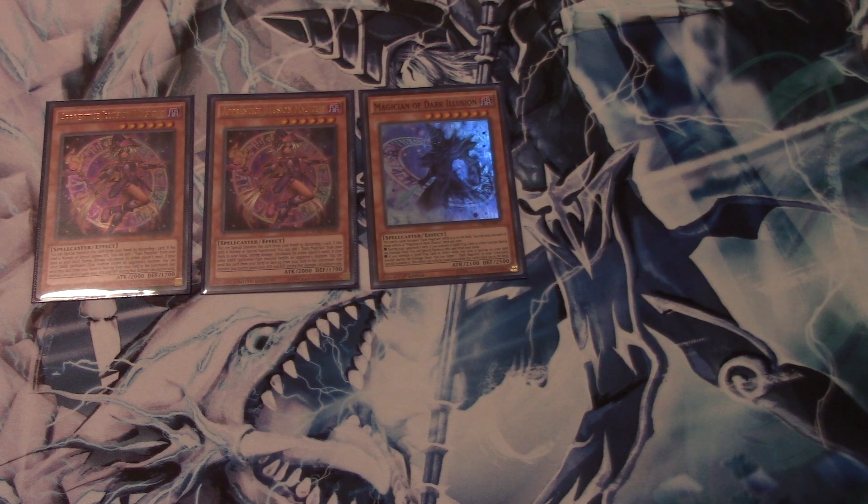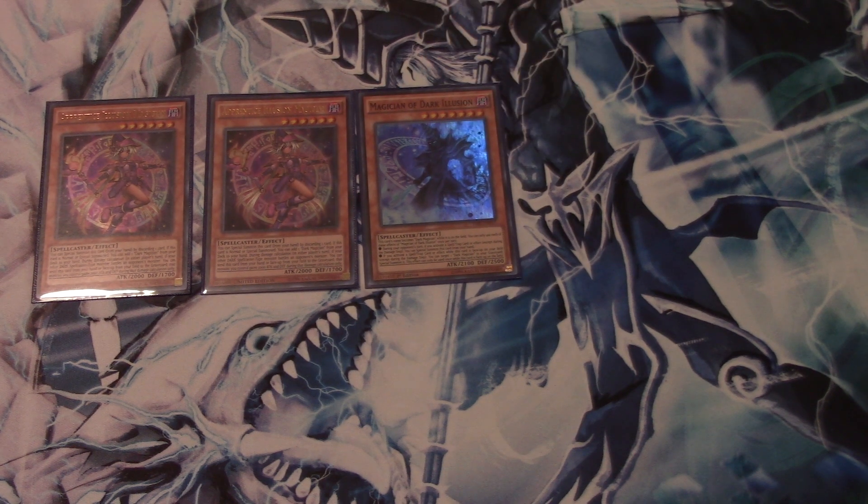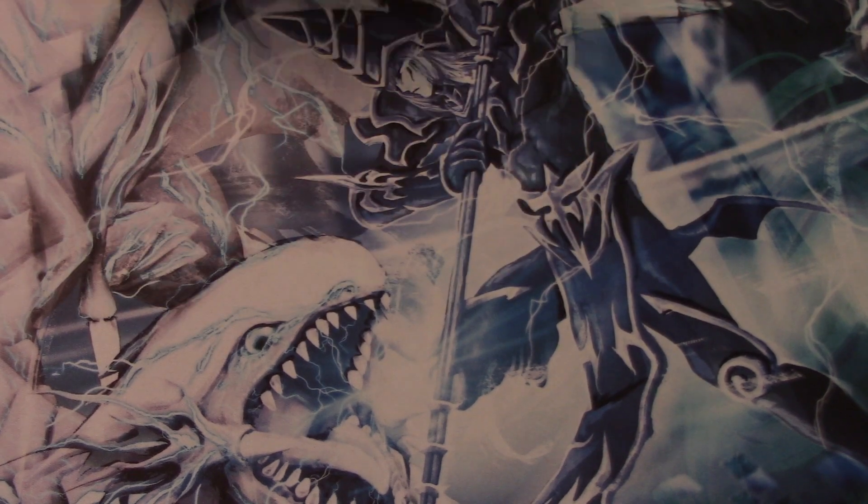I don't find it amazingly necessary as a three-of anymore. Magician of Dark Illusion is very useful and versatile — it helps going for level sevens in the deck such as Big Eye, Red-Eyes Flare Metal Dragon, and also helps you go for your Ebon Illusion Magician, which is still a decent card. It has multiple uses to bring back a Dark Magician, so I like these cards in the deck.